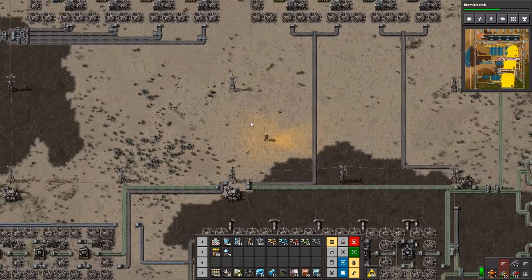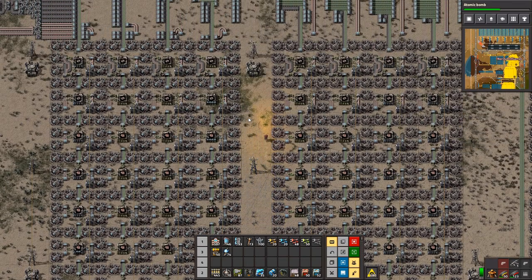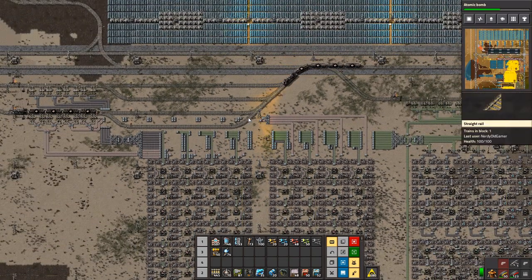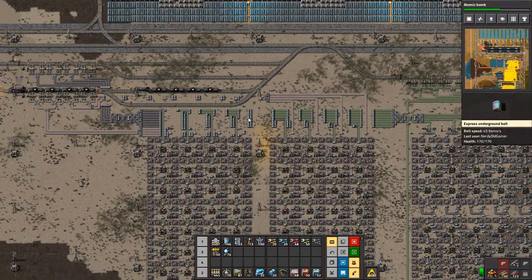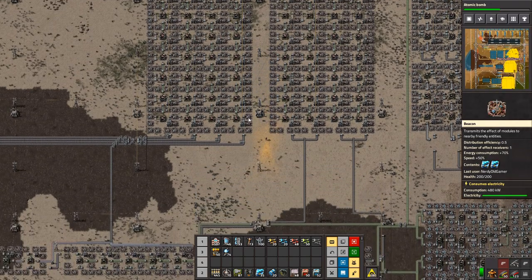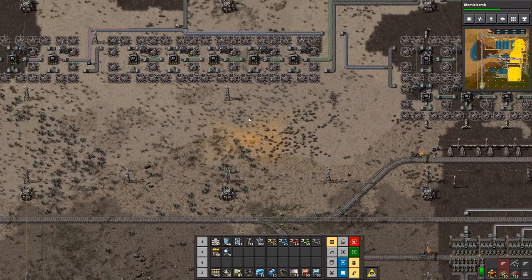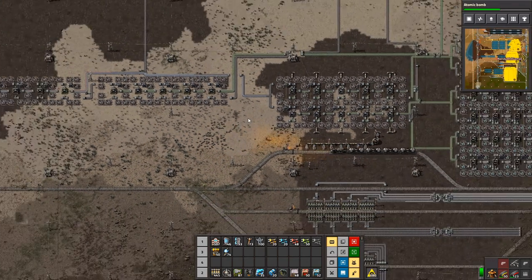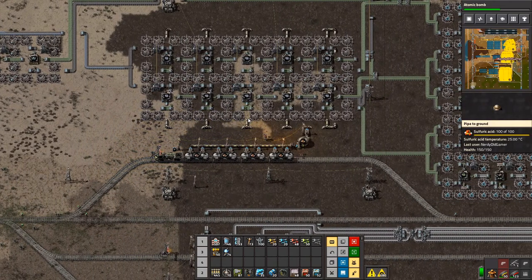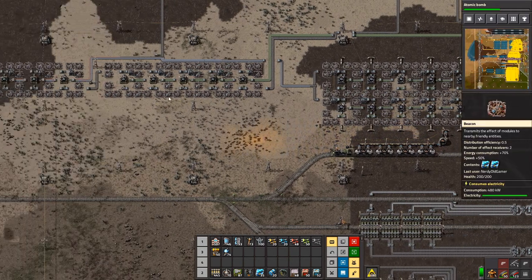And we have discovered problems with delivery. Last episode we did the oil, and that is all running and working and doing its thing, which is quite cool. I have come back over to do the next bit of research but discovered we need blue circuits. We asked whether we have blue circuits, and we don't — we are missing plastic.